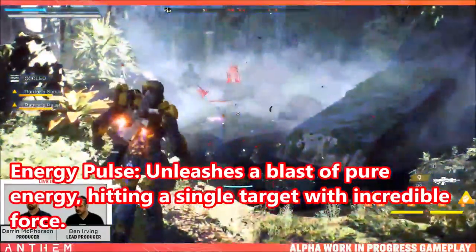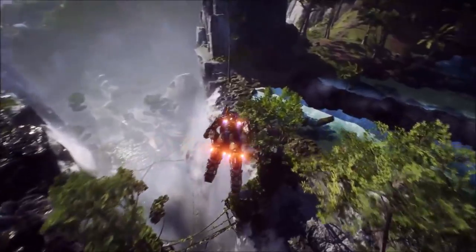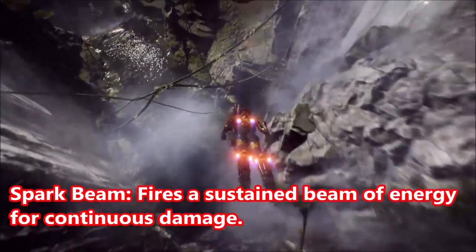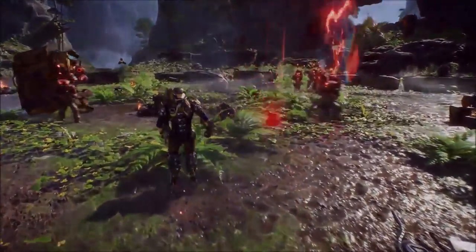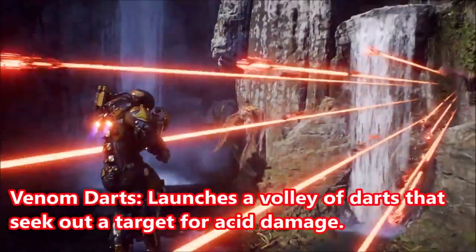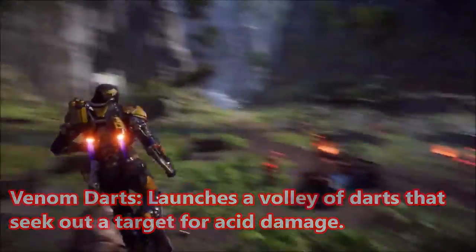Energy Pulse unleashes a blast of pure energy hitting a single target with incredible force — pretty much living up to its name. Spark Beam fires a sustained beam of energy for continuous damage; it may not be AOE but it deals significant damage to a single target. Venom Darts launches a volley of darts that seek out a target for acid damage — again a single target attack.